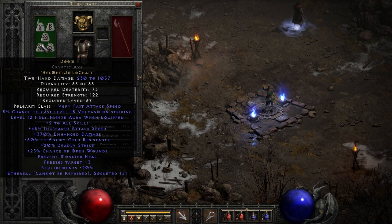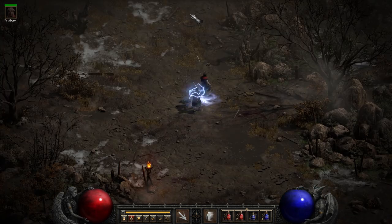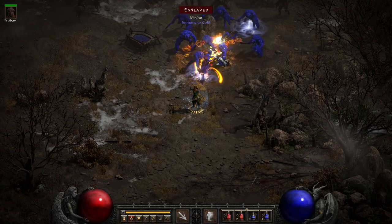Next on the list we have Doom. This is Hel, Ohm, Um, Lo, Cham — not cheap. This has a 45% increased attack speed, which makes it very fast. Also a very high damage, 200 to 1,000. Also comes with a level 12 Holy Freeze, plus 2 to all skills, minus 60 to enemy cold resistance — that's kind of an interesting trait. We've also got Deadly Strike, Prevent Monster Heal, Freeze his target, etc.